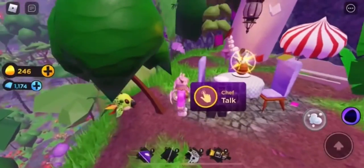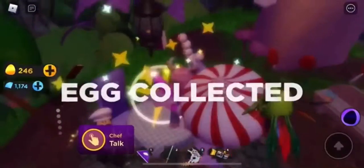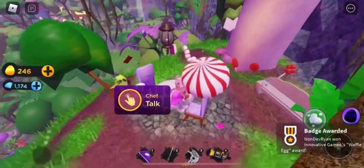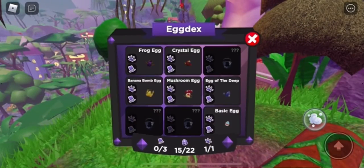What you want to do is just touch it and boom, it's like the waffle egg. After you get this egg in the game you can now wear it as a pet or a hat. Here it is in your decks, let me show you it real quick.